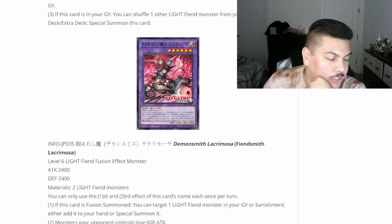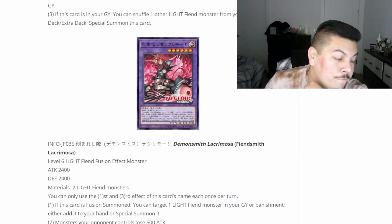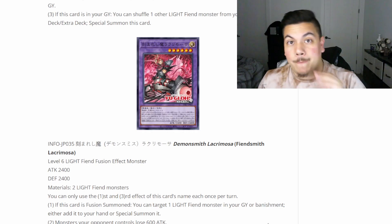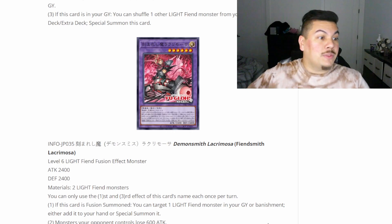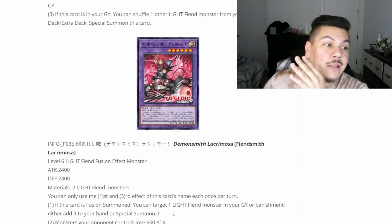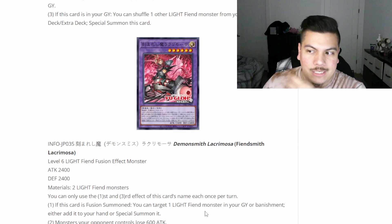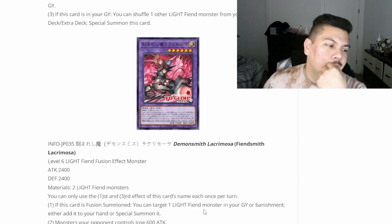If this card is sent to the graveyard, you can shuffle one other Light Fiend monster from your graveyard into the extra deck and inflict 1200 points of damage to your opponent — just from being sent to the graveyard, even by your own effects. So if you link this off or fuse with it, you're mainly inflicting 1200 damage, much like Swordsoul does every time they synchro summon with Longyuan. There's no way to really stop this unless you have Skull Meister — pretty good.